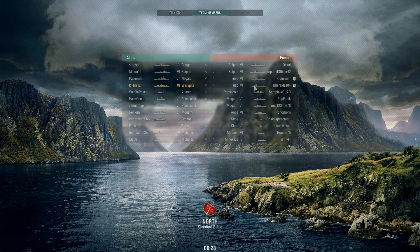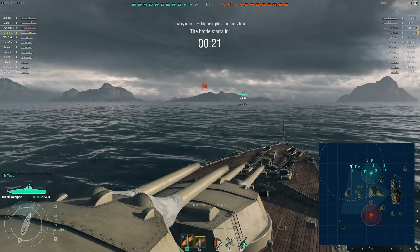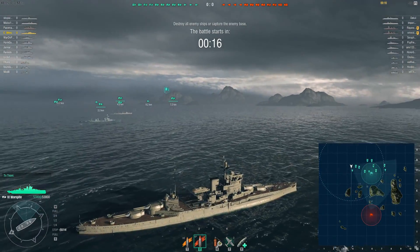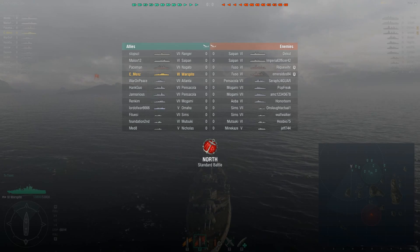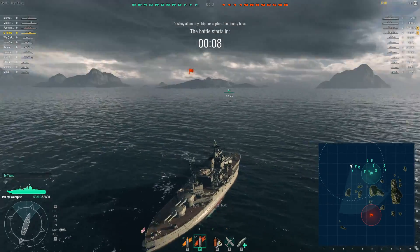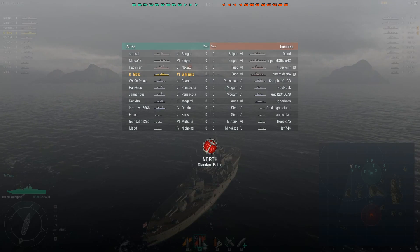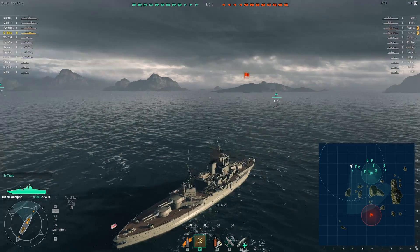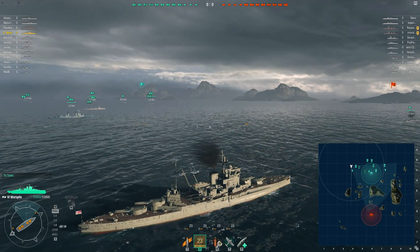Alright, so this match I'm going up against two Fusos, quite a few destroyers and cruisers — same map again. I'm going to play it somewhat similarly. I don't want to get out into the open water on the 1-3 line because if any of those battleships are there, I'm going to be in a lot of trouble — they're going to outrange me and run away and I won't be able to hit them.